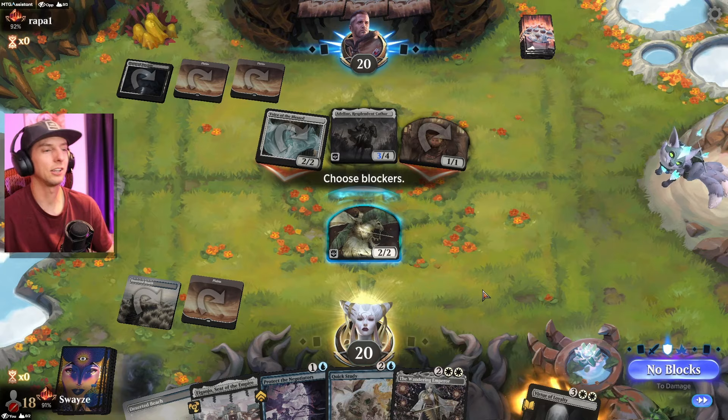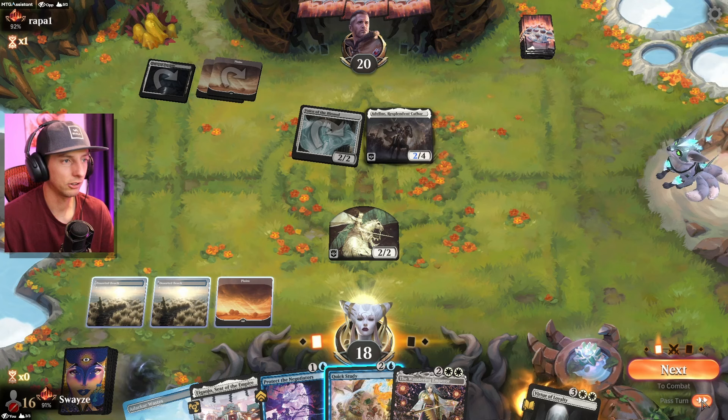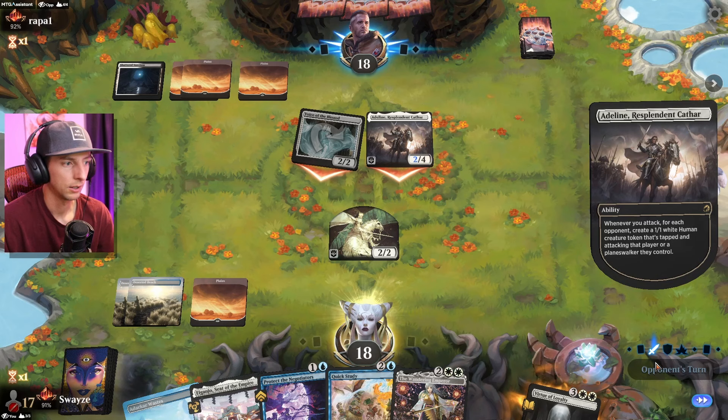Do I take out the Voice of the Blessed? I feel like I do, but at the same time I have the Wandering Emperor to do that later, so maybe we leave it up as a blocker. We've got counter magic and removal — let's see if they walk into the removal here. They don't. That kind of gives away what's in my hand a little bit. Let's see if they pick up on that — nope, they don't.